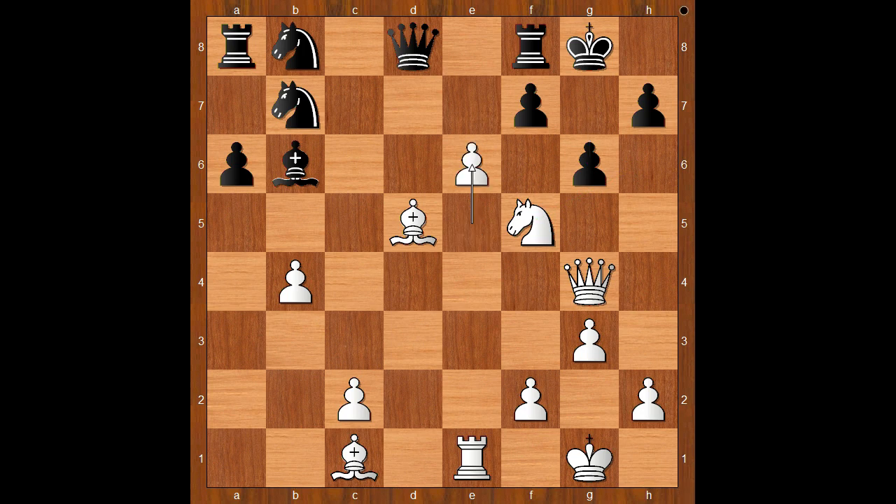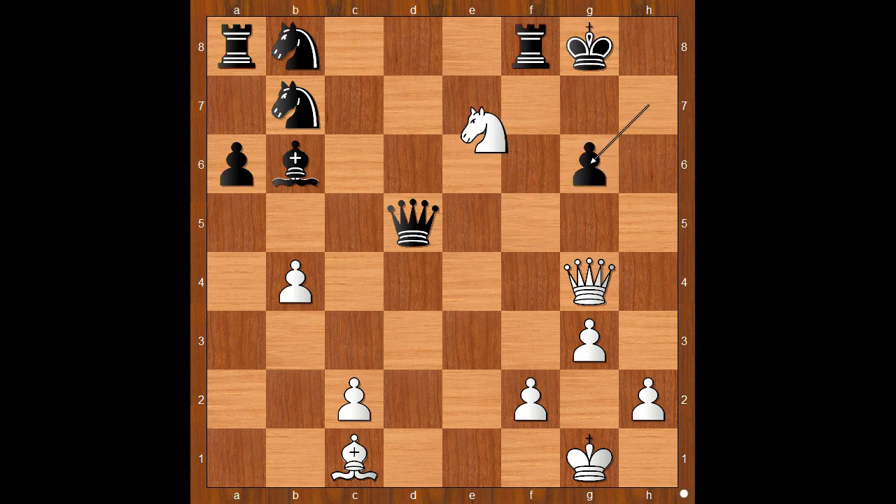e6. Black to move — Queen to f6 was played. If f takes on e6, then Rook takes on e6. And after Queen takes bishop, Rook takes on g6 check. And after h takes on g6, Knight to e7 check, winning the queen.